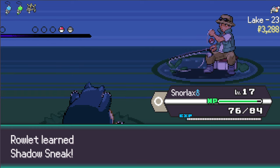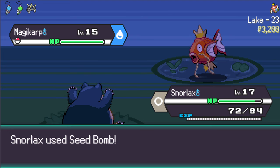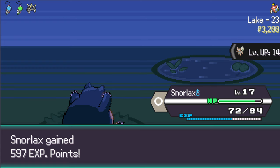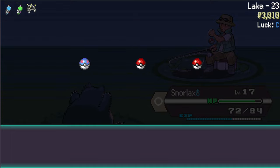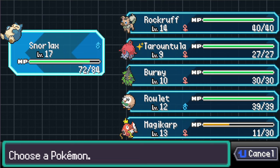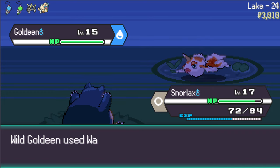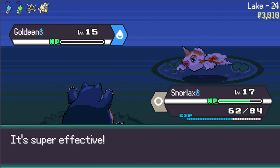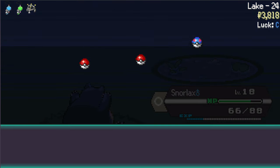Rowlet is now getting a little bit more ghosty which is nice - that's what I want. Magikarp - don't mind if I Seed Bomb. Get that clutch factor going with Snorlax, keep up the XP. 530 for winning and I hardly lost any HP at all. Let's go for the Protein on Snorlax - it's going to increase our attack, which is what we want. We will not be switching - we will be using Seed Bomb in the water biome. My shiny Pokemon is leveling in the back.